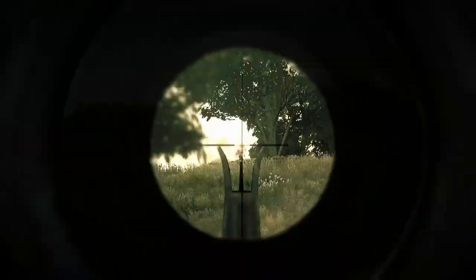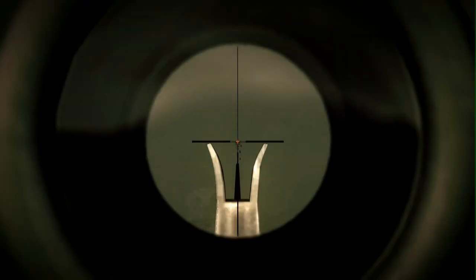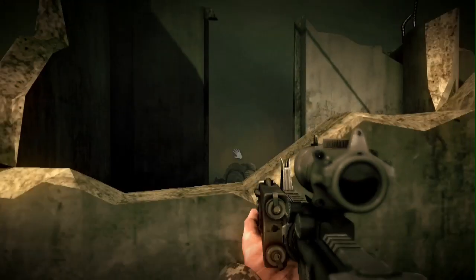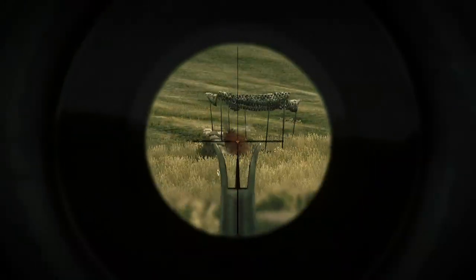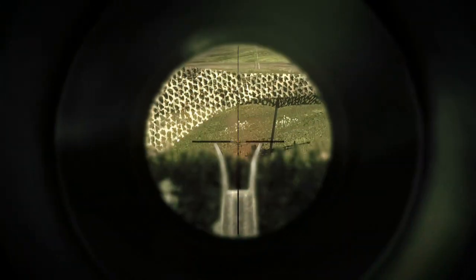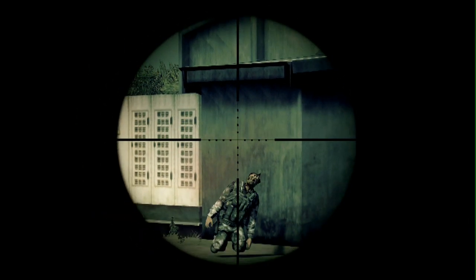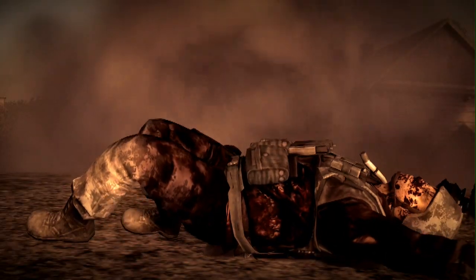We wanted to make the game different from all the other shooters out there. In this game you're not a bullet sponge, so we wanted to make the damage model as realistic as possible. The damage in Operation Flashpoint is pretty gruesome and realistic — if you get hit by a large round you're very likely to have serious trauma to your body. From a visual point of view, damage is represented in several different visual stages. You've got blood that seeps through the clothes, and you've got catastrophic damage which is actually the losing of a limb.